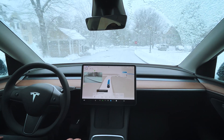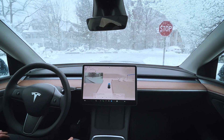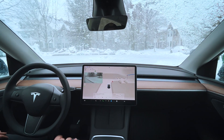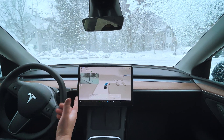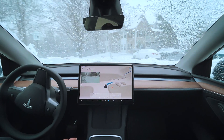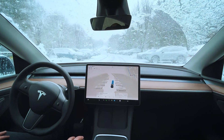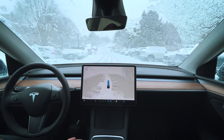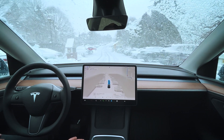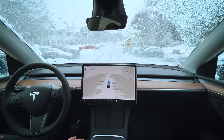Excellent. A little bit faster than the previous version 13.2.2 — that would take the speed bumps at around 6 miles an hour, this one was about 8. And as you can see, the visibility from the windshield is not very good. But FSD is handling that turn really well. We're going to be coming up to another speed bump here. These speed bumps are not really displayed on the visualization, but it still does a really good job slowing down for them.